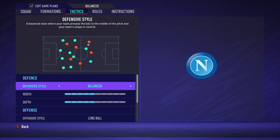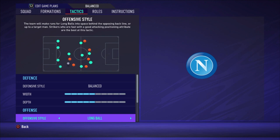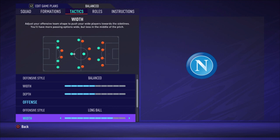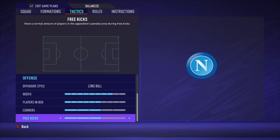Now for the tactics: I choose balanced style with a width of five bars and a depth of five bars. The offensive style is long ball, and I'm choosing that because we have some fast wingers in Insigne and Lozano. In this formation you can't instruct them to go forward directly, but they are attacking midfielders on the sides of the field. We play really wide with a width of eight bars, and with the long ball you trigger them to make runs forward. When there's space they'll make the run, so you can give them high through balls and create chances that way.